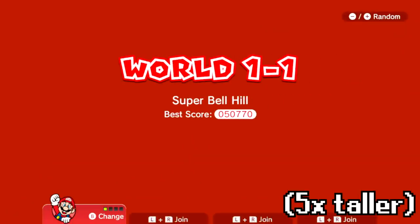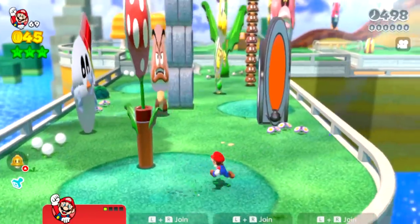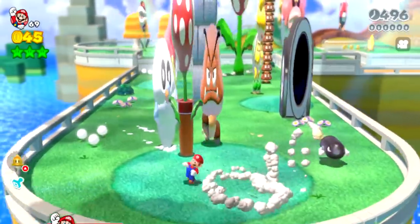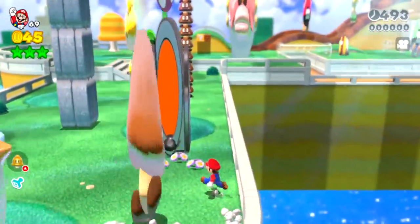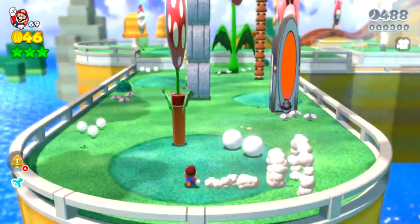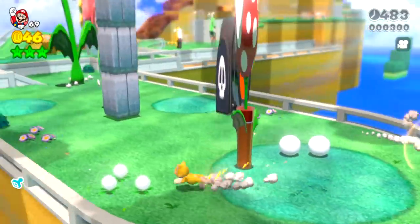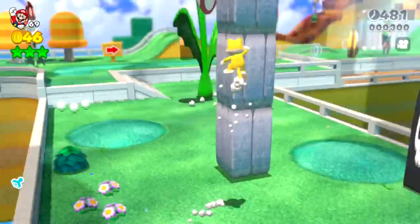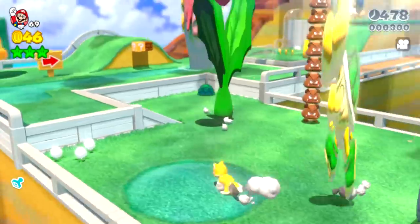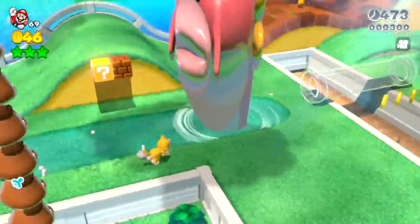We are going to go to 10 times as tall soon, but first let's see what five times as tall looks like. I didn't even realize how silly this looks with the Bullet Bill being shot out like that. You get little snowballs for defeating that giant snow Pokey. We climbed up the block — this guy is just sticking into the ground.